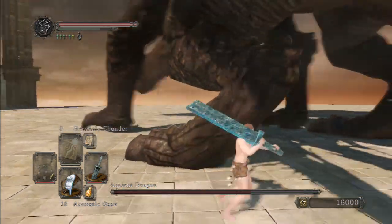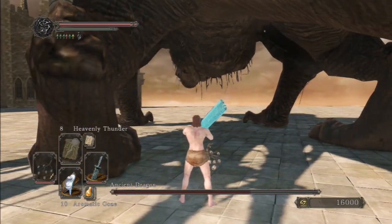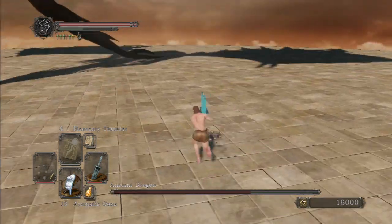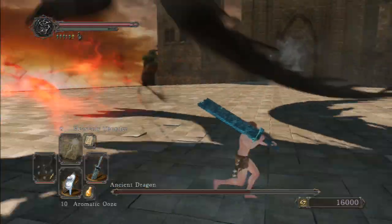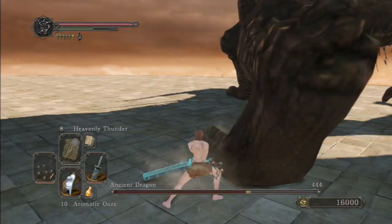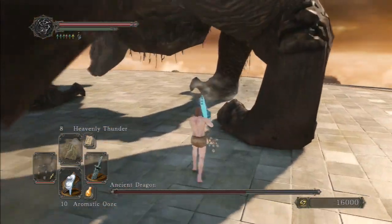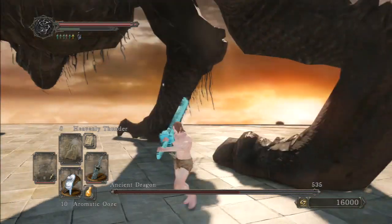But even if you were to summon human players to help you, the problem is the boss will randomly switch targets at random times, and that will make it difficult or impossible to anticipate where he is going to attack next. You want to know where he's going to be aiming that aerial flame breath, because if you can't predict it you can't avoid it, and if you can't avoid it you die.